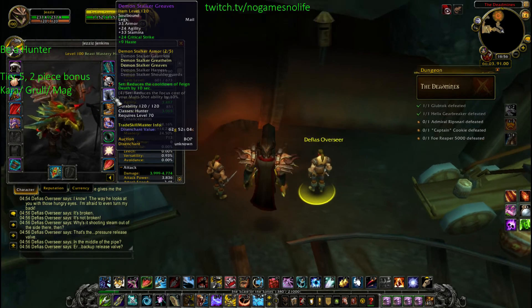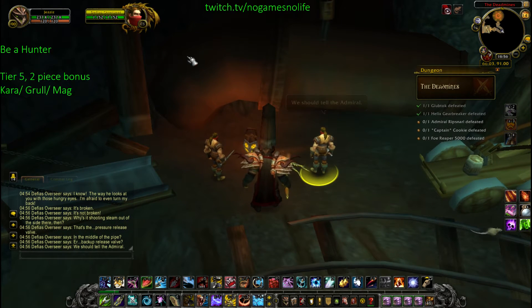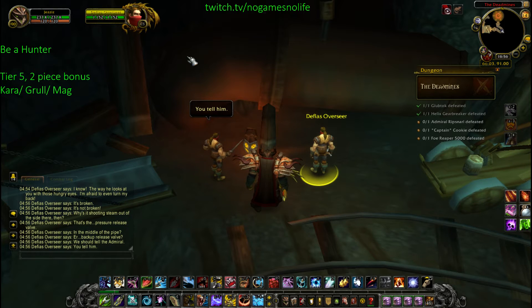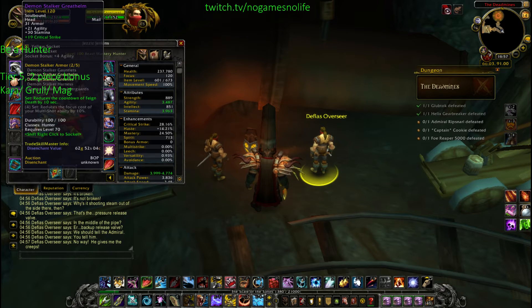I'm having equipped now the legs and the helmet. You can get them from Karazhan, Gruul, Slayer, and Magdeter. So go farm these bosses, get at least two pieces and equip them.